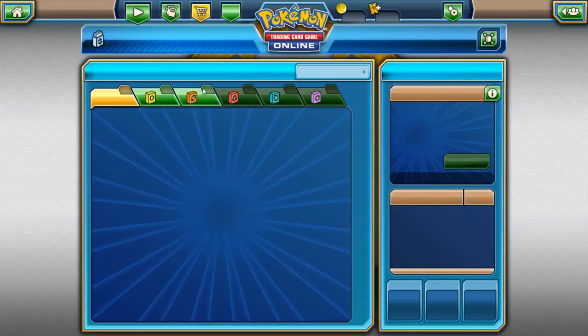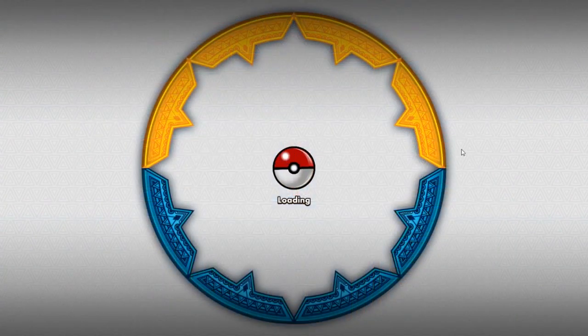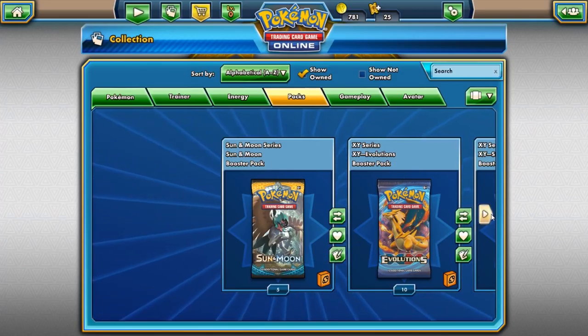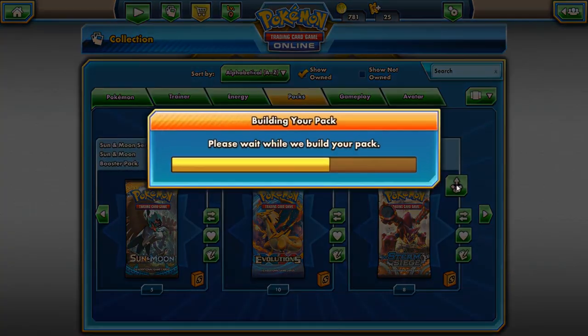I think I'm going to do sort of an assortment. I clicked on the wrong thing — collection. Sort of an assortment. I'm going to open up mostly Sun and Moon packs because those are the new thing. So we can open up one of each of these just to kind of start.